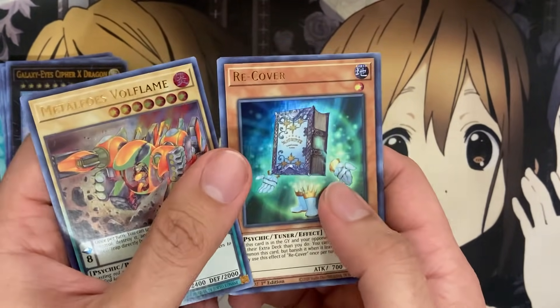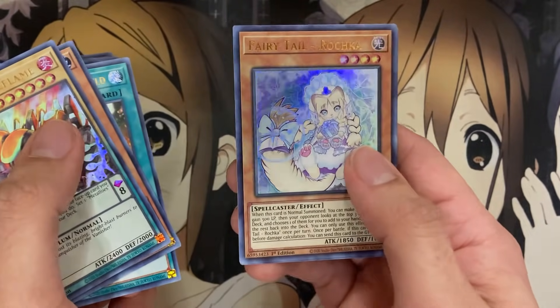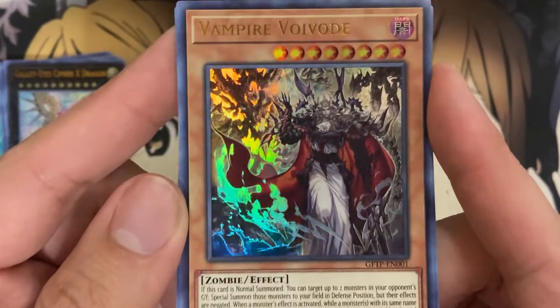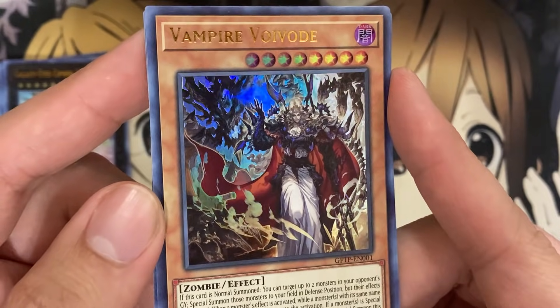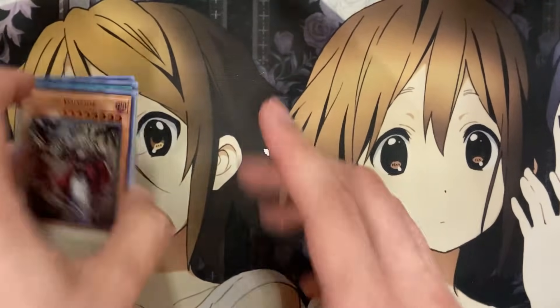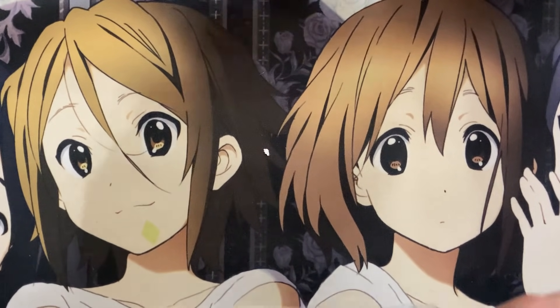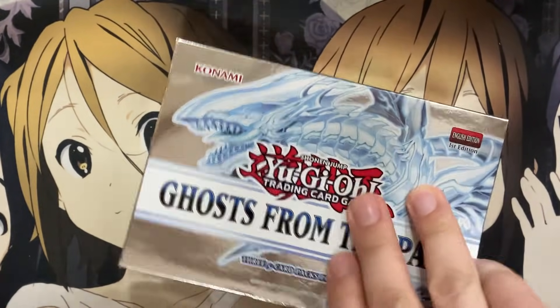Metal Foes Volflame, Recover, Molten Conduction Field, our first Fairy Tail Raksha, and Vampire Voivode — that looks so cool, it really looks like Alucard if you think about it. I almost tried to think what Voivode spelled backwards was — if it was doing a Dracula sort of thing — but I don't believe so. Still just so happy about that ghost rare pull.